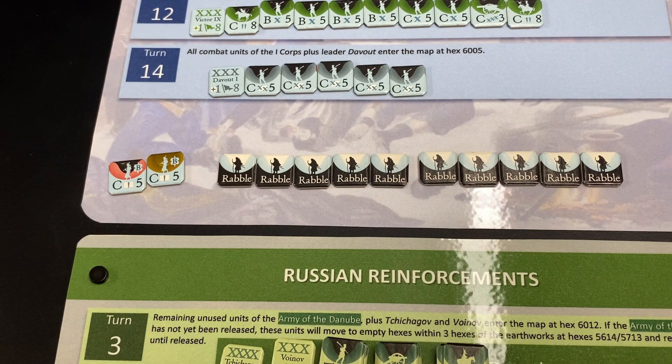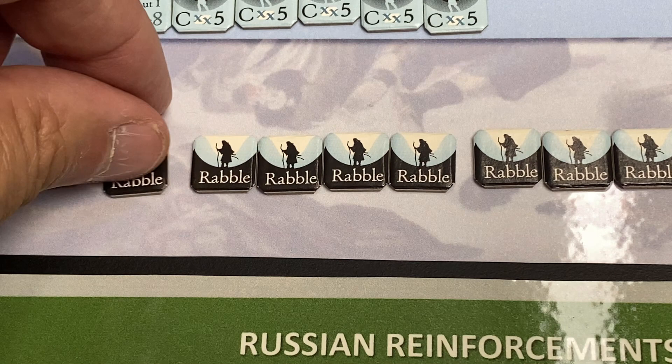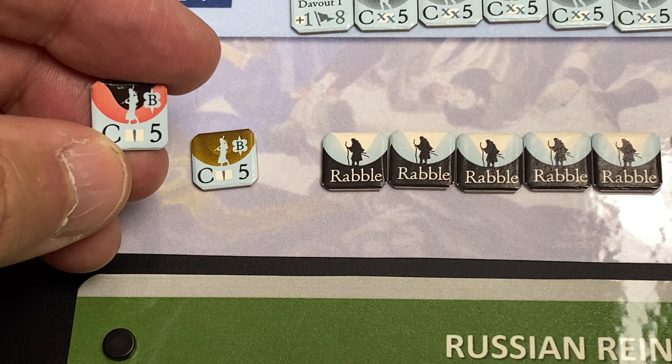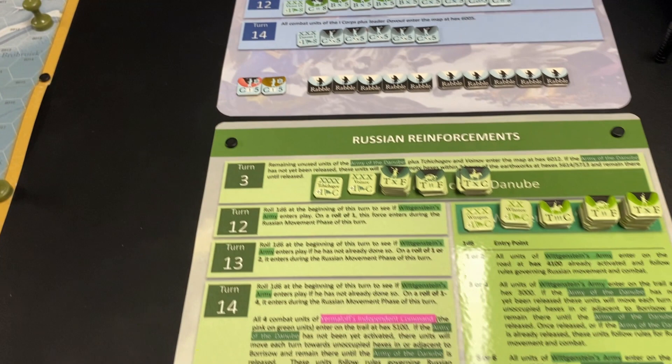There are also rabble counters - many units will turn into rabble, hopeless soldiers just trying to make their way across the river who are easily destroyed by the Russians. The French also have some engineer units, shown here, which can construct bridges as indicated by the B symbol on the top right-hand corner. That covers the French reinforcement card.